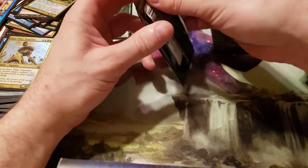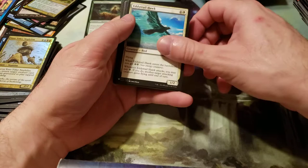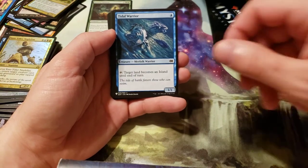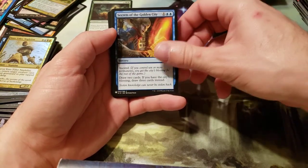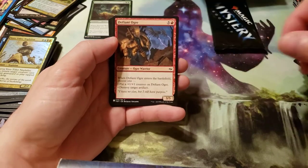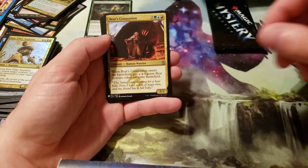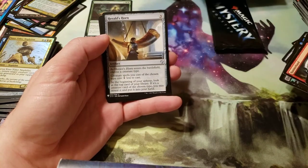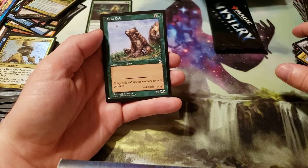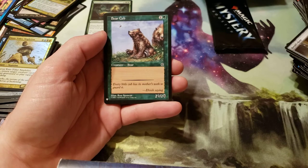2 packs left. Eddy Tail Hawk. Exultant Sky Marcher. Tidal Warrior. Secrets of the Golden City. Touch of Moonglove. Queen's Agent. Hammer Hand. Defiant Ogre. Thornhide Wolves. Relic Crush. Bear's Companion for our multicolor. Herald's Horn for our colorless. Bear Cub — we got ourselves a really old one here, from Portal I think.